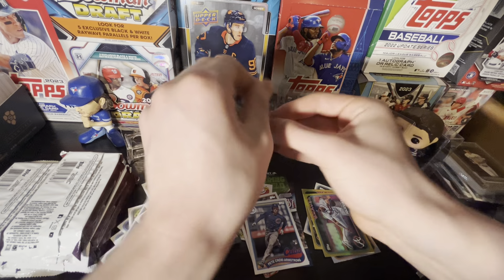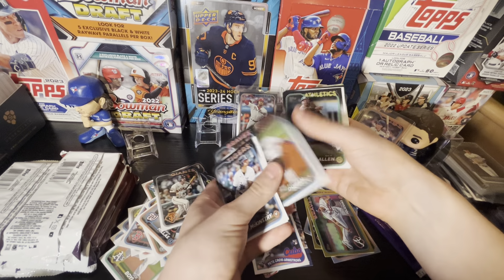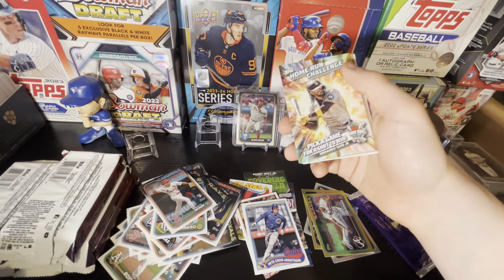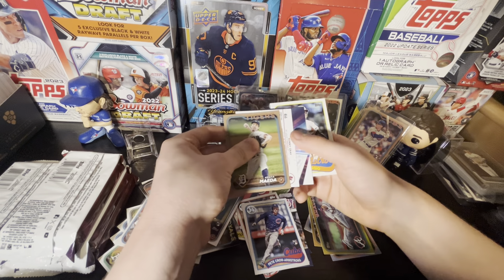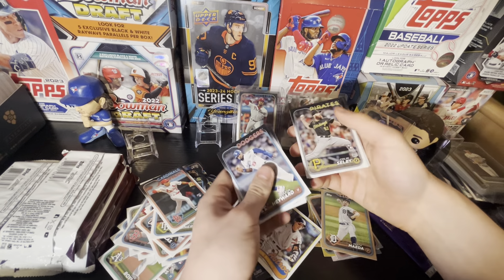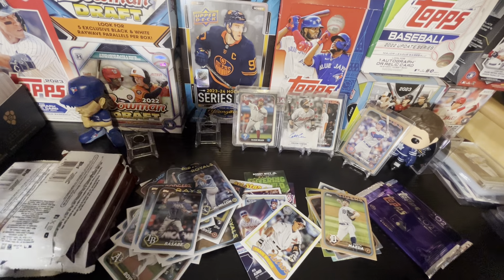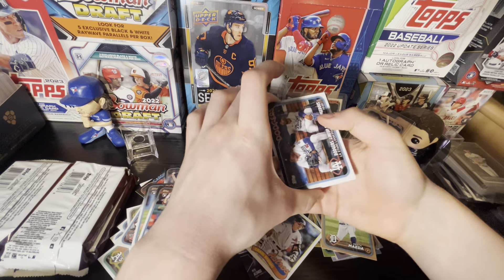This is the halfway point — pack five of the box. We're expecting two relics now. Zach McKinstry, Ross Stripling, Juri Caminero — arguably the number one rookie in this set — Mason Win as well, James Outman, Tatis home run challenge, Kenta Maeda gold, Pete Alonso Around the Horn, Craig Biggio, Sonny Gray rainbow foil. Yoshino Yamamoto, one of the better rookies. Still missing two relics with five packs to go.